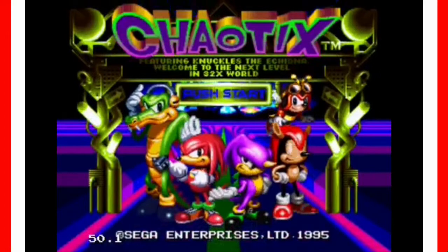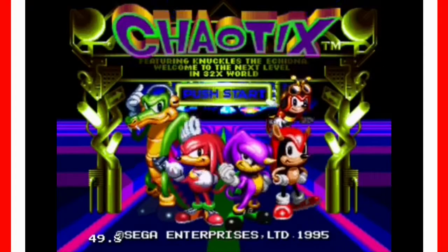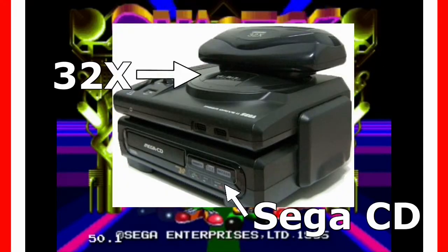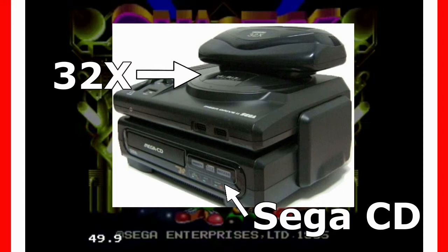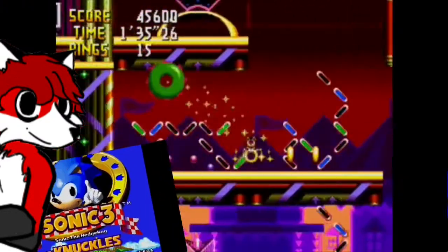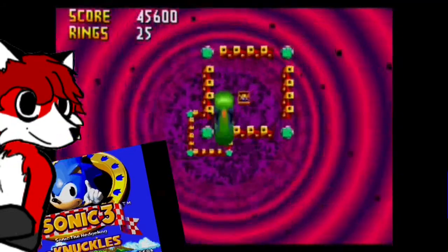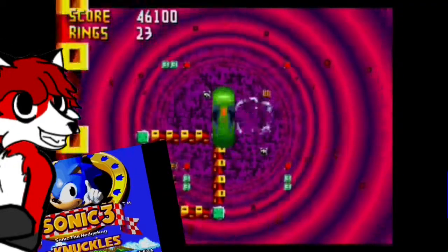Knuckles Chaotix is a game originally released for the weird mushroom that grew out of the Sega Mega Drive, called the 32X. It's one of the two new add-ons built to keep the Sega Mega Drive slash Genesis going once technology was leaving the poor thing behind. Knuckles Chaotix is almost exactly like Sonic 3 — it's very pretty, very colourful, and has plenty of special effects going on all over the place. Which is cool!